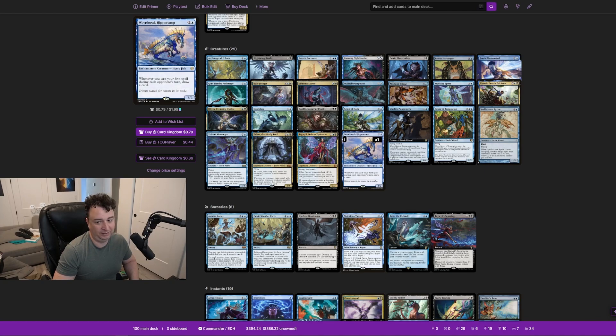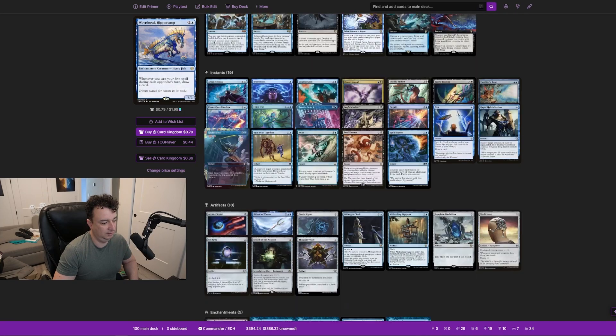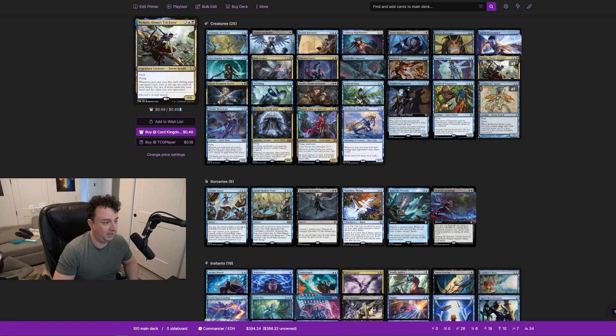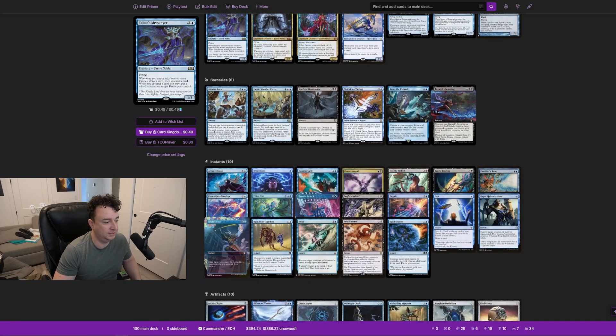Wavebreak Hippocamp ties back to the theme of playing everything at instant speed on your opponents' turns — whenever you cast your first spell during an opponent's turn, you draw a card. Very nice. We have some adventure spells in here, mostly just the Wand, but we have a lot of flash spells and a lot of instants. Let's go over the sorceries quickly.